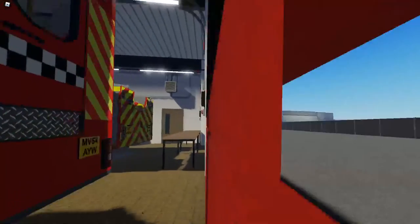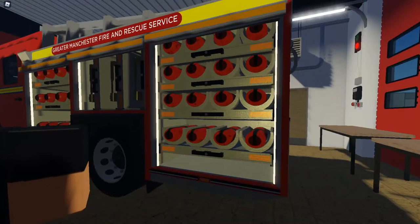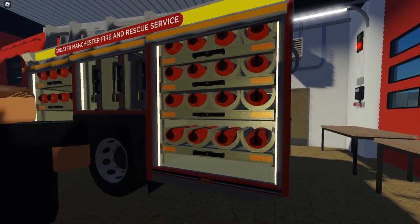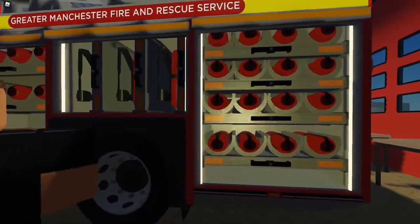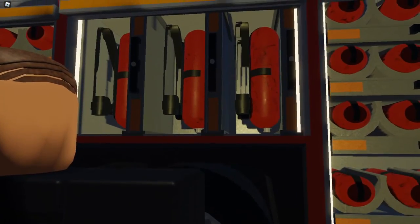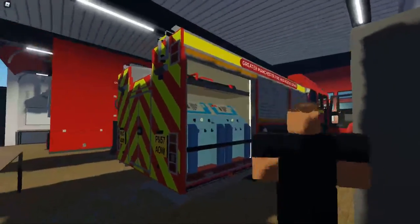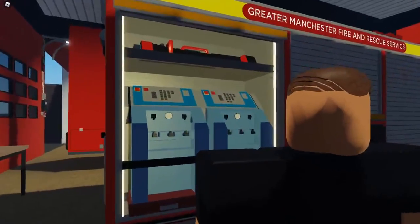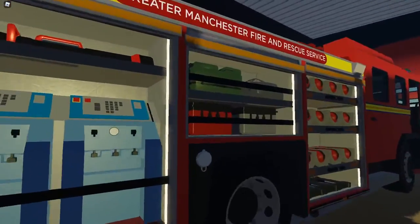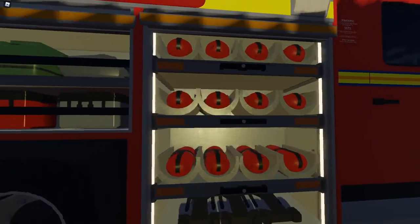If you come over to the BASU, I'll open the lockers so you can see what it looks like inside. It's not exactly the same as real life — it's got quite a lot more BA sets in. You've got two lockers full of cylinders, and then in the middle there's basically ready-to-go sets, so the second you need them you can quickly deploy them and stick them on your back. On the other side, in the back locker, there are two compressors to fill up air cylinders, a scene light at the top, and in the middle locker there's a trauma bag and a couple more toolboxes. And then just more cylinders on the right-hand side.